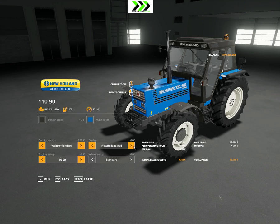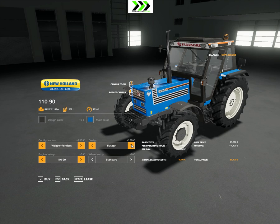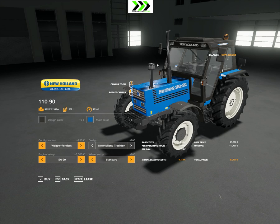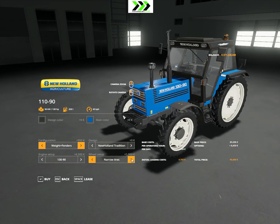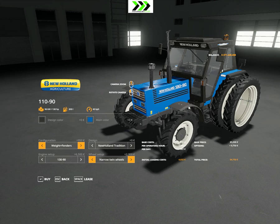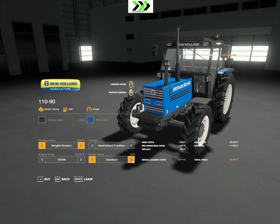For color options there's New Holland tradition, New Holland red — and the top trim level goes up to the 110/90, 130/90. You can see the exhaust and air intake. Tire options include standard white tires, rear twin wheels, narrow tires, and narrow twin wheel configurations.